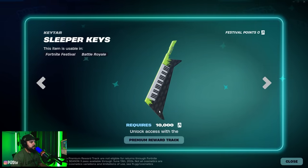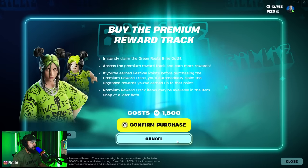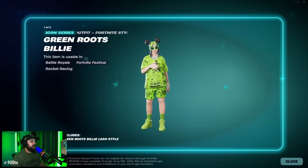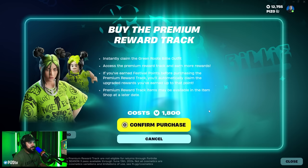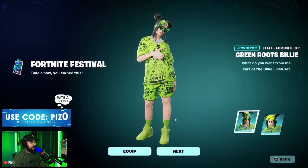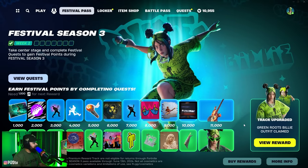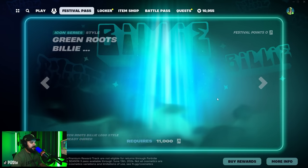That little shape might be her logo because it's on the keytar. I like the color — green roots, Billy. Then I believe we also have her in the green edit style, and I think you can take the glasses off. Yeah, I think the glasses look better off. Love the hair, everything looks good. To unlock the pass it's 1800 again — Piz0 in the item shop. I think Billy Eilish is definitely worth it. Favorite song: 'When the Party's Over' — love that song.